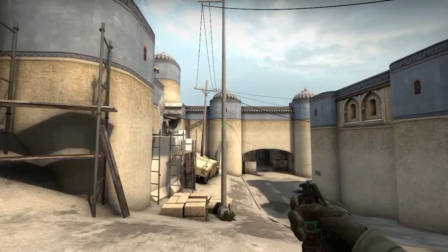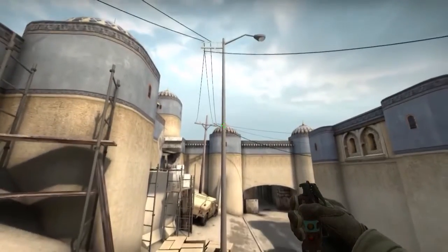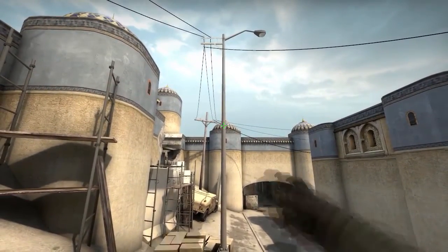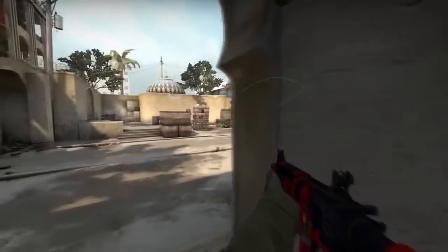You can help your teammate who is defending B by throwing a flashbang against this wall — aim at the height where the cable touches the post, and run, jump, throw. This will flash anyone who is coming to B from upper tunnel.